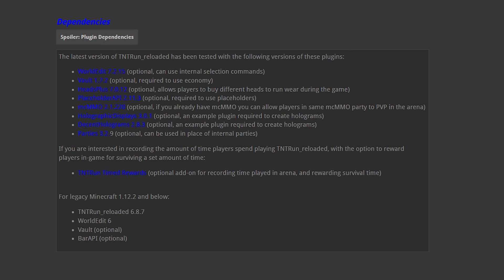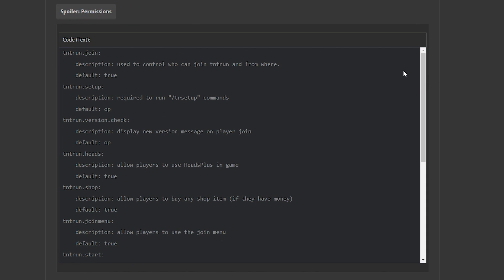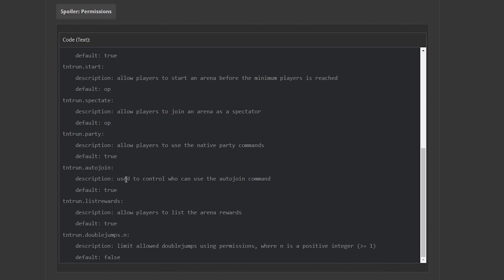There's also a big list of dependencies — note that most of these are optional. For example, the shop system requires Vault to be installed. If you want to use placeholders, you need PlaceholderAPI. For holograms, you can use Decent Holograms, which is highly recommended. There's also a list of permissions: by default, every player can join a TNT Run, the shop is enabled by default, as are the party and auto-join features. The double jump feature is not enabled by default — you can grant the permission tntrun.doublejump.n to a group, replacing the n with a number to set the jump limit.